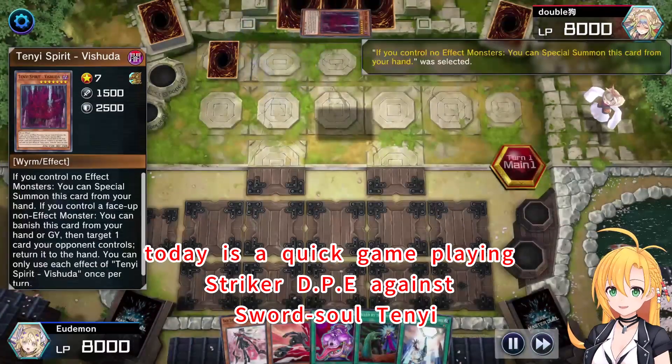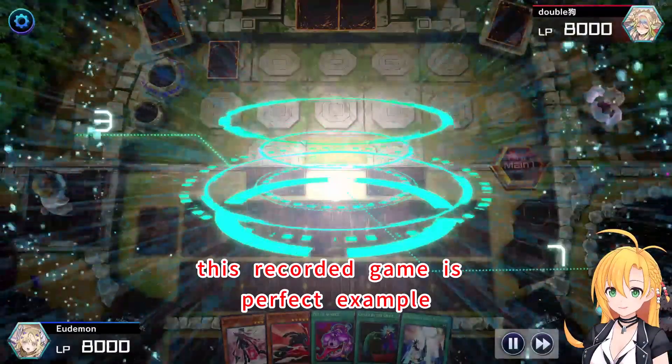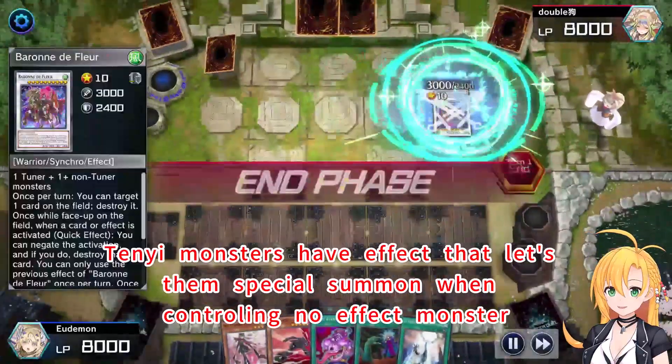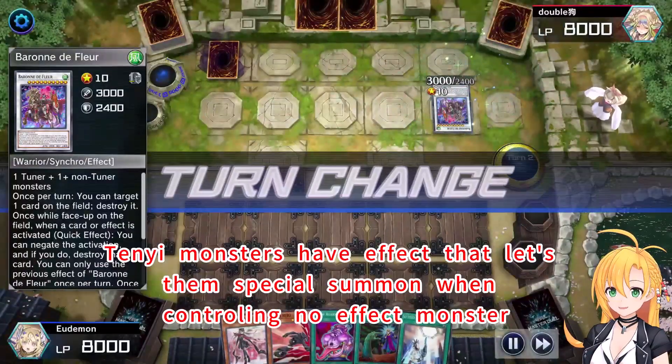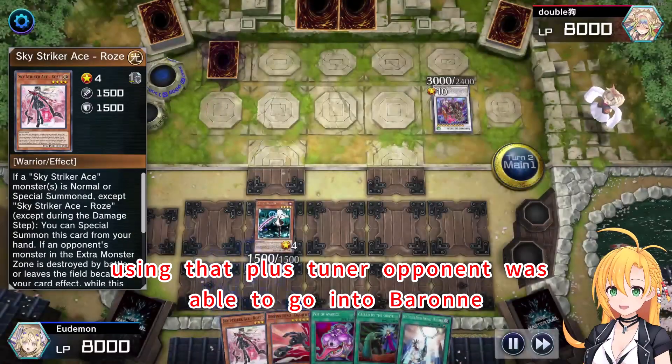Today is a quick game playing Stryker DPE against Soul Soul Tenny. This recorded game is a perfect example to demonstrate the latest version of this deck. Tenny monsters have an effect that lets them special summon when controlling no effect monster. Using that cross-tuner, opponent was able to go into Barney.